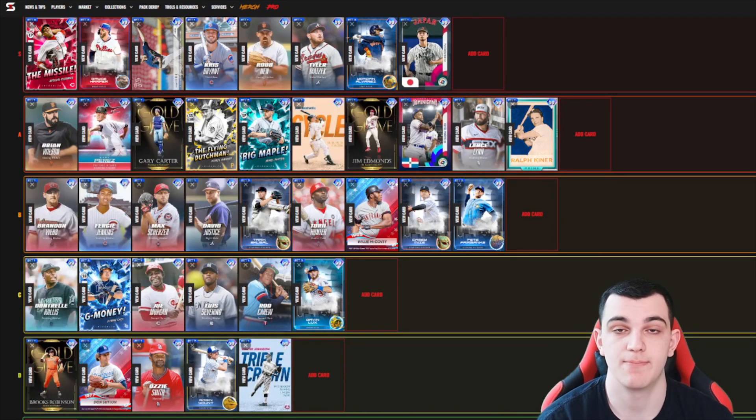Lastly, for the S tier — the best of the best out of Diamond Duos — we have Aroldis Chapman, Bryce Harper, Josh Hader, Kris Bryant, Rob Nen, Tyler Matzek, Yordan Alvarez, and Yu Darvish.